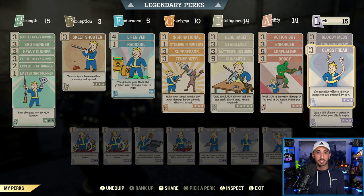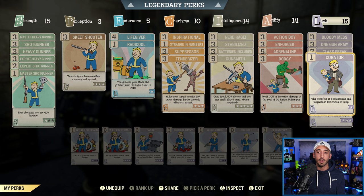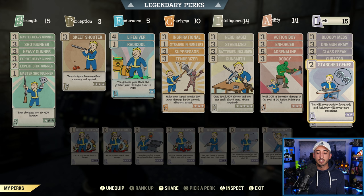Class Freak to reduce the negative effects of your mutations — I always suggest this because all of you probably have a bunch of mutations. Curator — the reason I have this is because I had a point spare and I like to use the Big Gun bobblehead with the Pepper Shaker to give you even more boosted damage, and it means those bobbleheads and also magazines, if you can find one that's applicable, last twice as long. I definitely like to have Curator because I'm collecting bobbleheads, but you don't need Curator in your build.